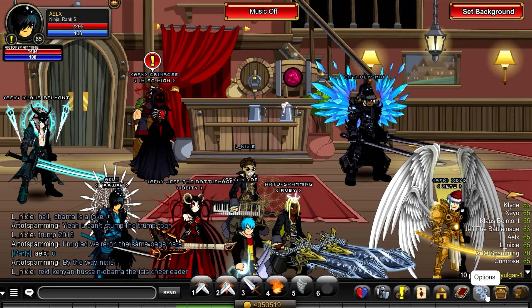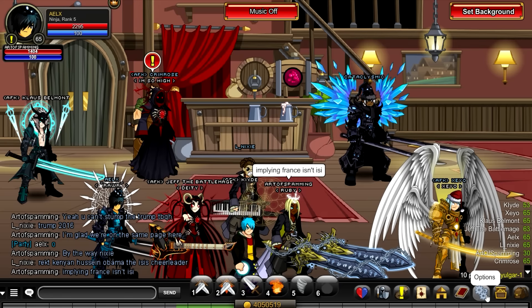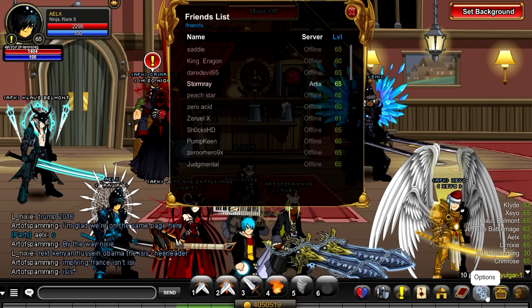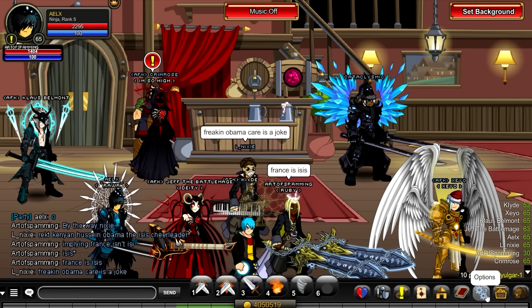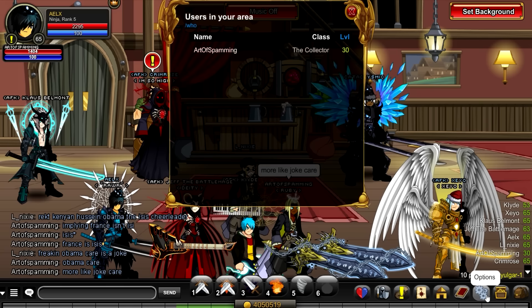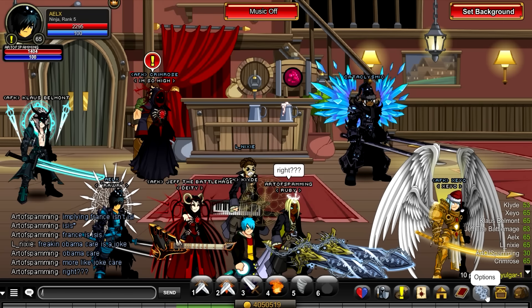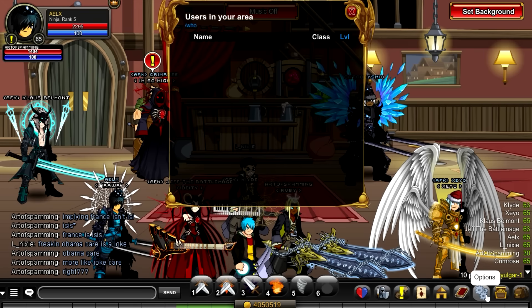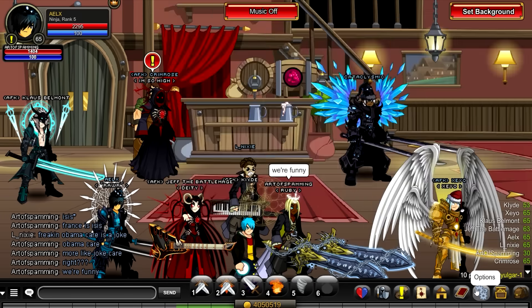Another thing — if you want to know whether a player is online, like a moderator, developer, or a friend, you can do slash who and then their username. If their name appears, they are online. For example, slash who Artix — if he shows no name, he's not online on this server. It's a nice way to check.